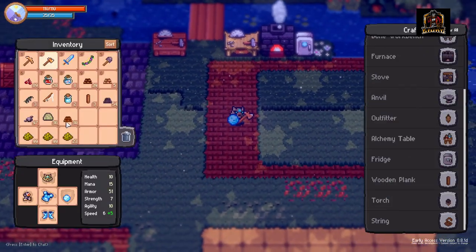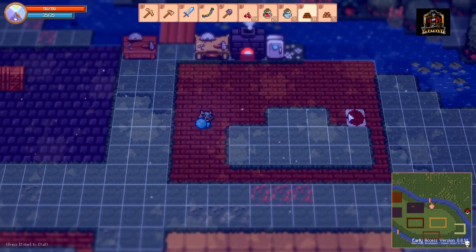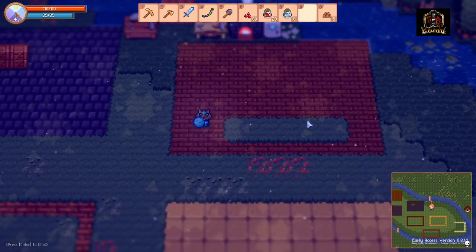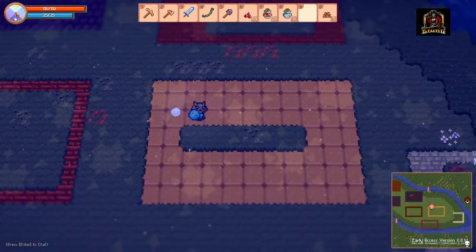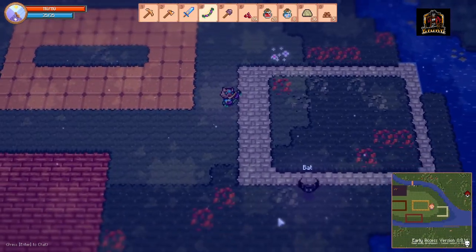You can kind of hear that drum sound when placing floors. That drumming noise basically means you can't put another piece over top of an existing one. We'll grab the limestone and fill in the area.